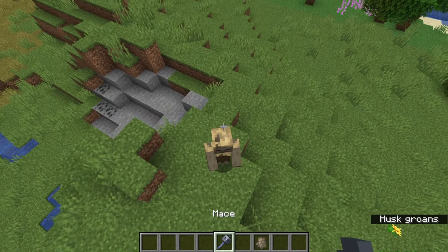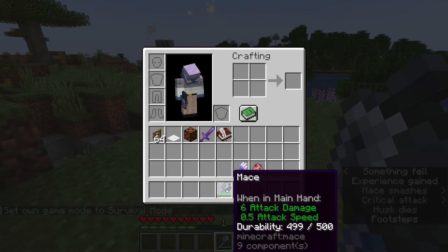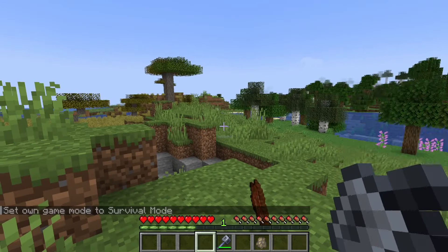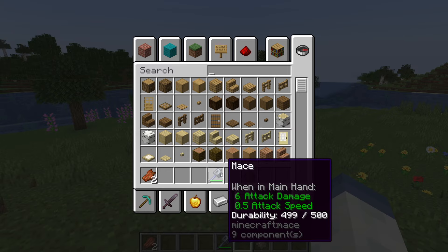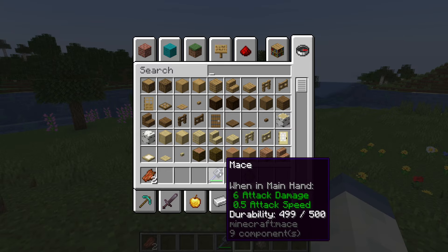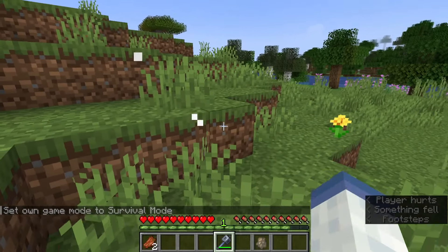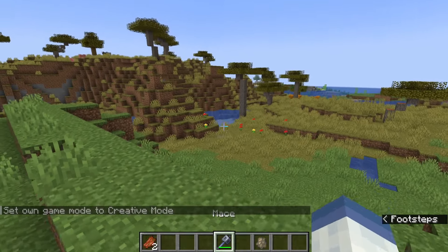Let's first cover the buffs to the mace. The buff here is the durability — if we hit a mob you'll see it now has 500 durability. In prior snapshots and betas it would have 250. This doesn't really mean anything because you can repair it with breeze rods or enchant it with Mending, so durability doesn't really matter. It just means it will last a lot longer without Mending. The damage doesn't scale, so it is one durability no matter how high you hit the mob from. If you have Unbreaking on it, the durability loss can be reduced as well.